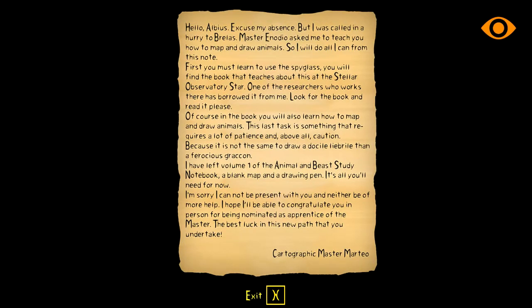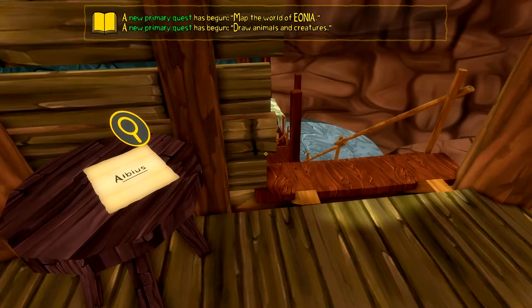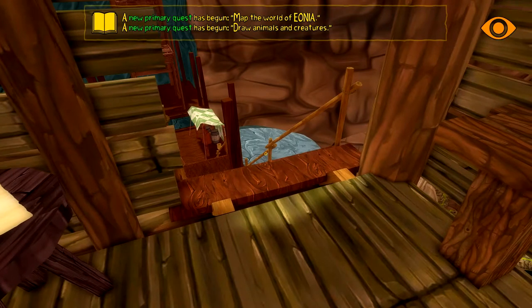Master Matteo has gone to the city too. We need to learn how to draw, so we have to go to the Stellar Observatory where we'll find a book that teaches about it. Okay cool.